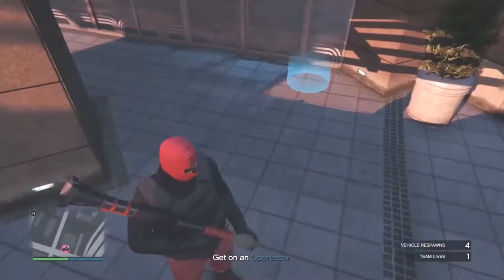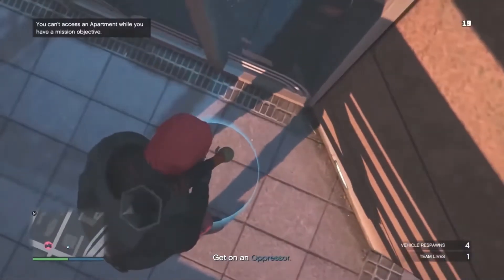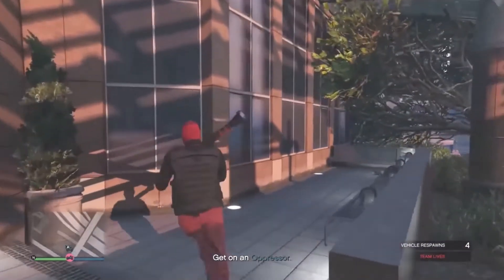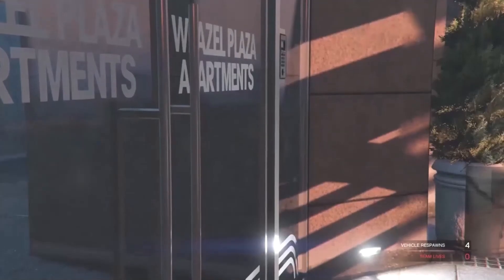Whenever you start at your apartment, you will need an explosive. Whenever you guys have an explosive, just go ahead and walk into the blue circle. After you walk into the blue circle, just go ahead and blow yourself up. After you blow yourself up, you guys are able to just run back into your apartment, and then you should be able to enter your apartment just like this.